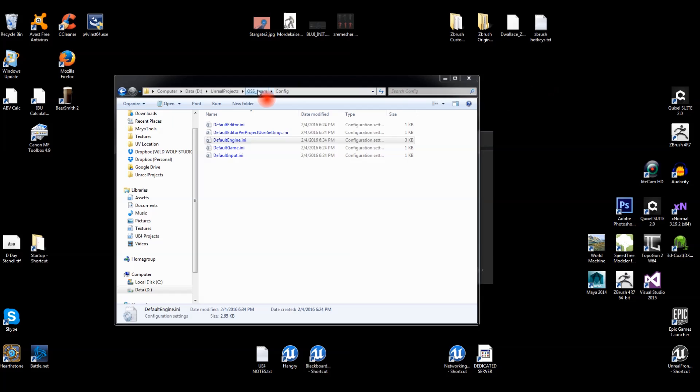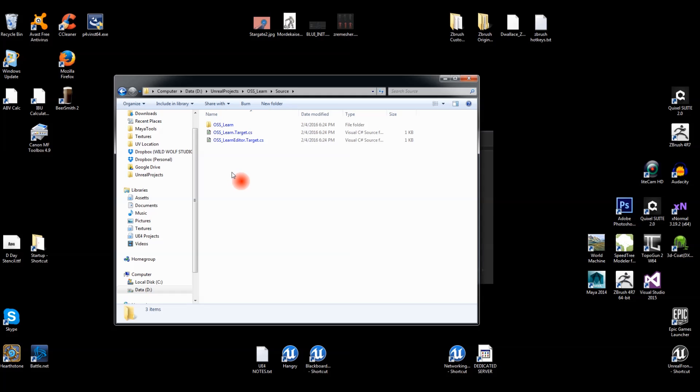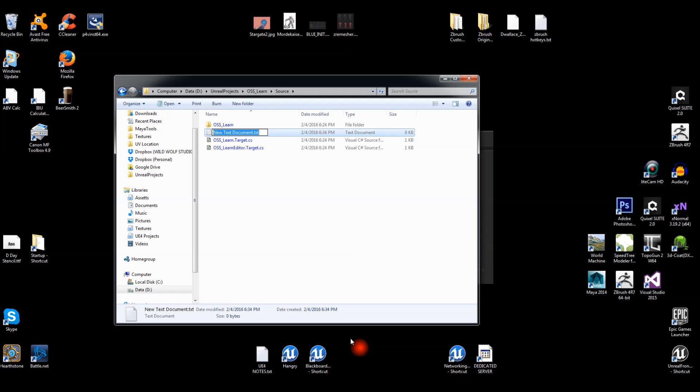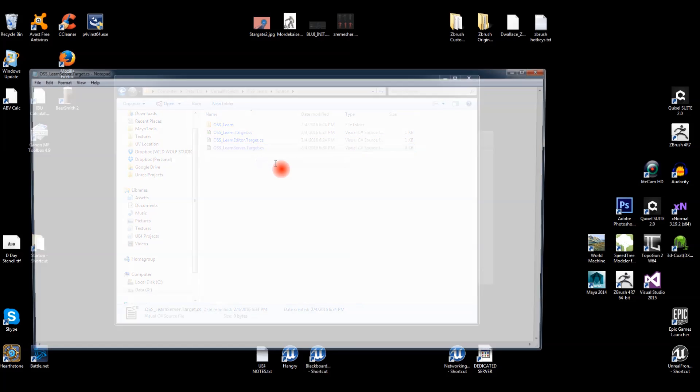Next we go into the Source folder. We need to create a server target file — this is used when we build in Visual Studio. Right-click, add a new text document. You need to show file extensions in Windows Explorer to rename it to a .cs file. The naming convention is: OSSLearn_Server.Target.cs.